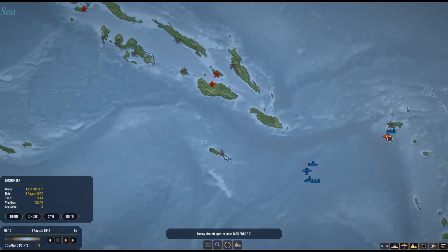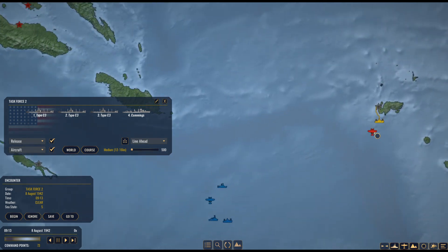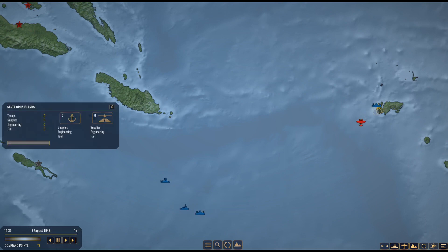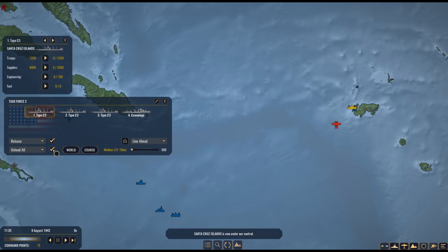Enemy aircraft spotted! I'm wondering where they're taking off from. Sea state five. It appears to be a float plane, so I'm going to go ahead and ignore it — if it were a bomber that would be a problem, but a float plane should be fine. It appears to just be hovering over our fleet scouting.